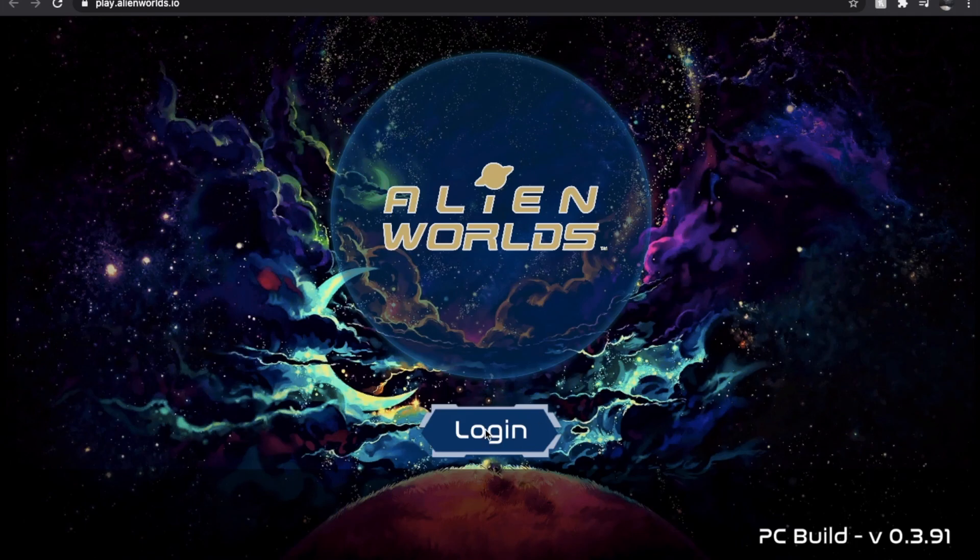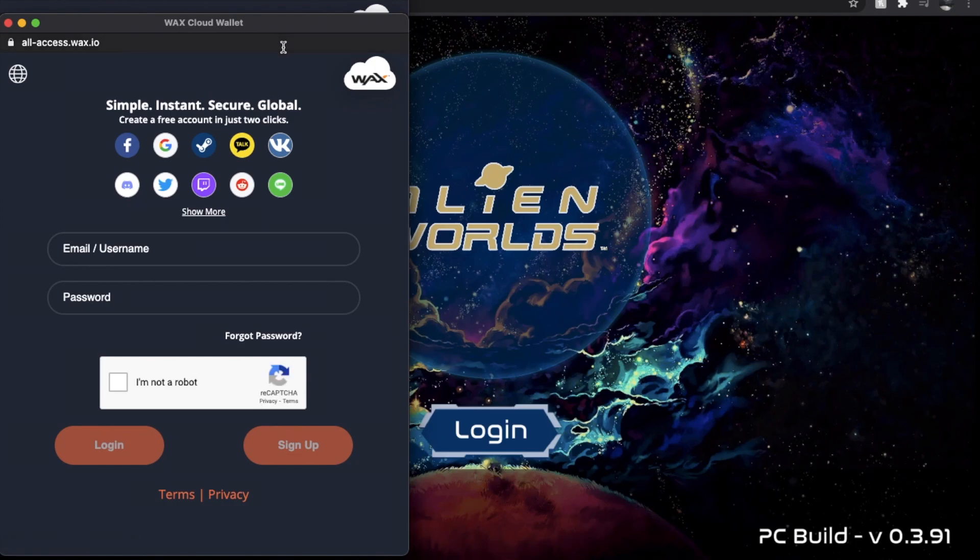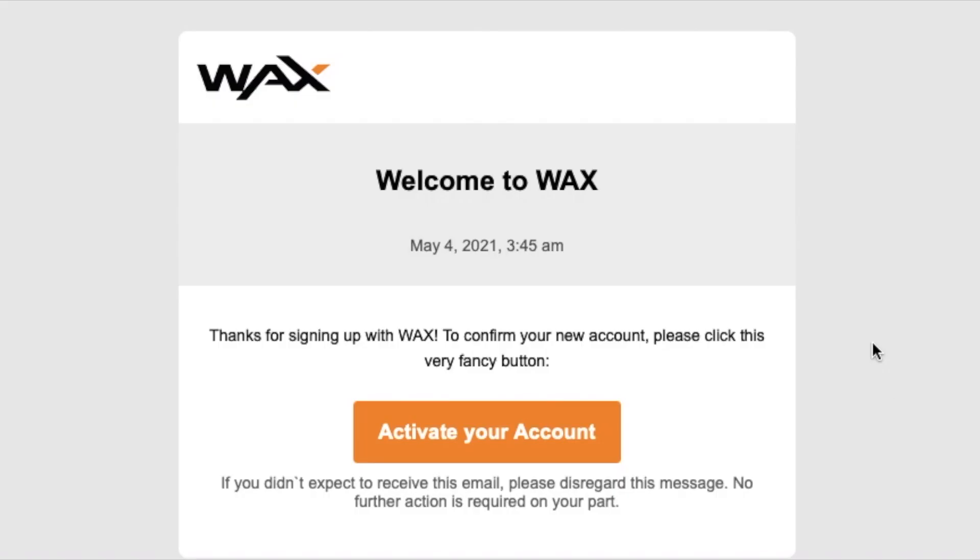Let's go ahead and click the login button here. As you can see, we've got the Wax Cloud wallet that comes up for us to access. This is where we're going to need to sign up for a free wallet. You can use one of your social media accounts if you have those linked. I'm actually going to use the email and password option and sign up that way. Once you sign up for your Wax wallet, you need to make sure you use an active email address because you'll get an email that looks exactly like this.